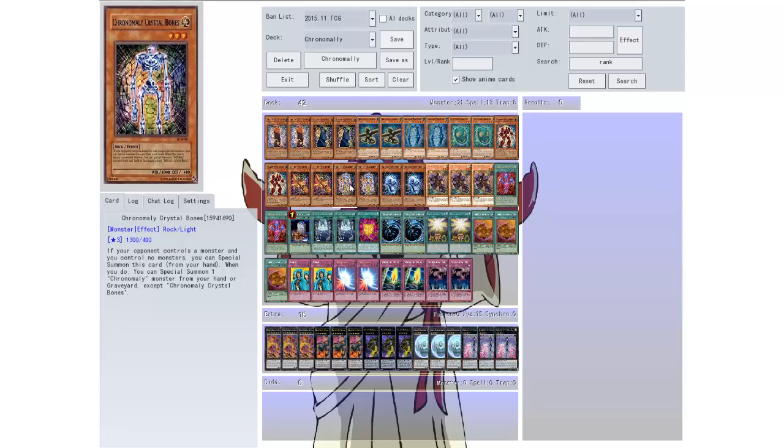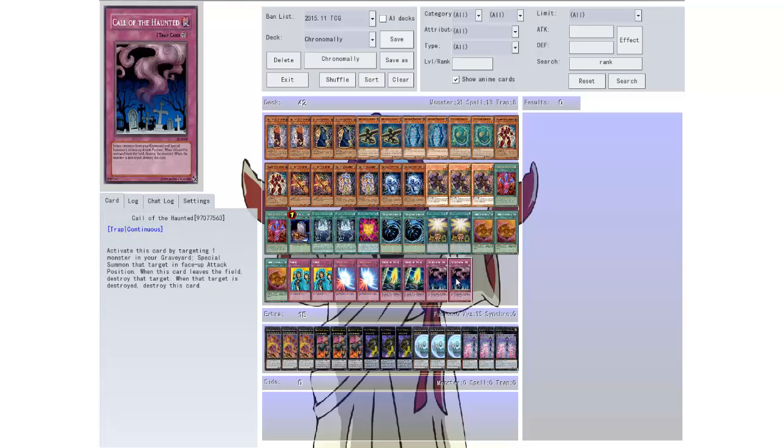Crystal Skull: if you control a Chrome Molly monster you can discard this card to add one Chrome Molly monster from your deck or graveyard to your hand, except for the Crystal Skull itself. You can only use this effect once per turn. So he's another searcher which is nice — that cleaned up the deck a bit.